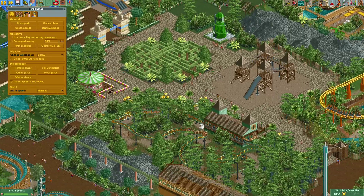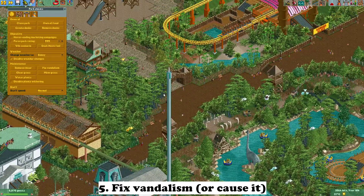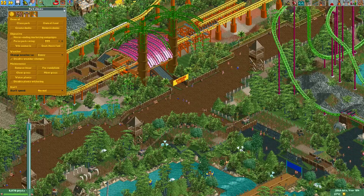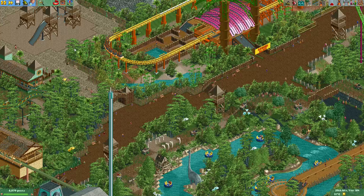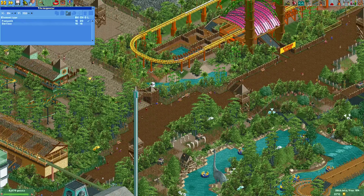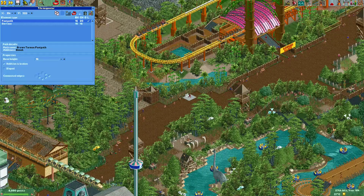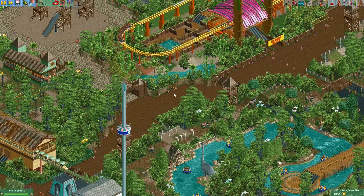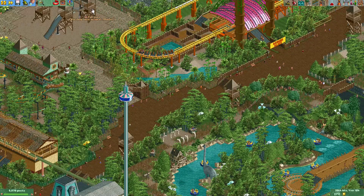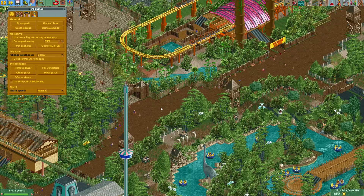The next point: you should fix any vandalism in your park. I usually play with vandalism disabled, but if you don't, you might have some vandalism when you save. There's a cheat for this — 'Fix Vandalism' — and all vandalism should be fixed. Of course, if you actually want vandalism for a post-apocalyptic park or similar, you can select a path tile in the tile inspector, click the footpath, and check 'Addition is Broken' to break a bench or lamp. But if you don't want this, simply click 'Fix Vandalism' and everything will be fixed again.